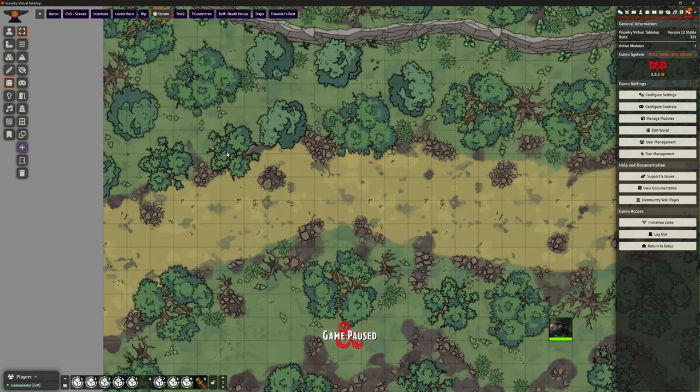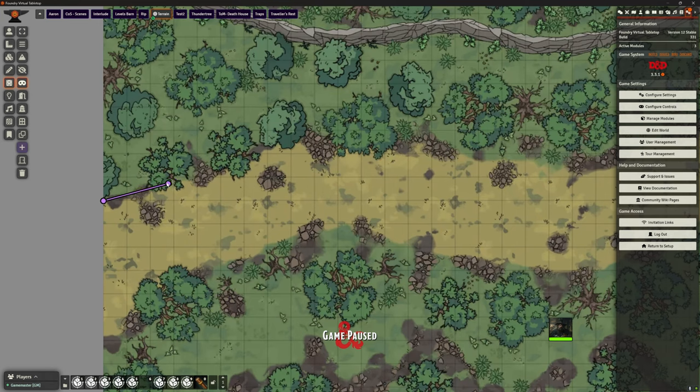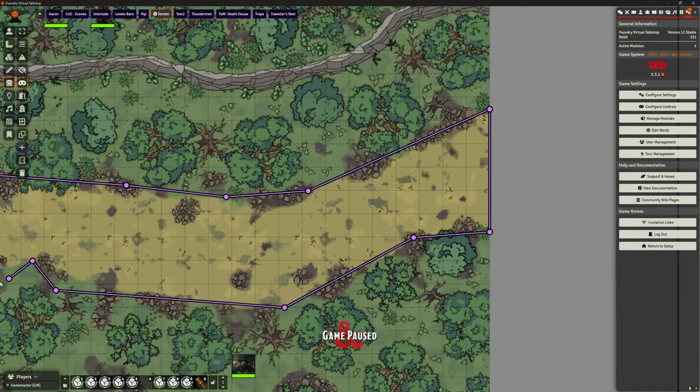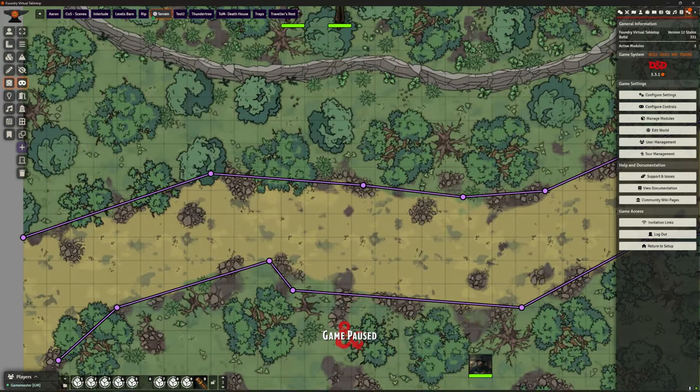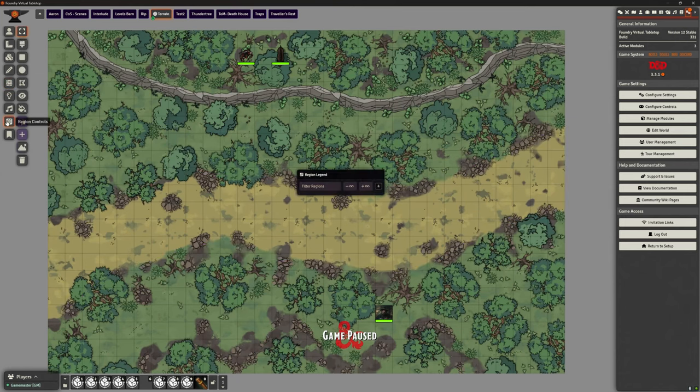It doesn't matter which type of walls you use for this. You might say: for a river, I don't want to block movement, sight, or sound — that's fine, use whatever walls you want. I'm going to do this roughly just for the sake of the video; I'm not going to follow the bank particularly well. I'll just box in the area I'm calling 'River.'